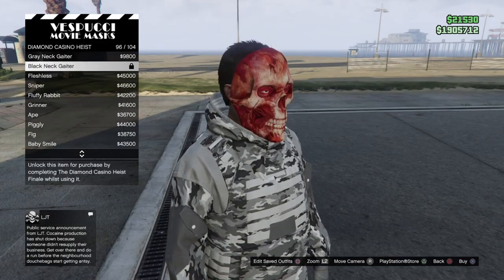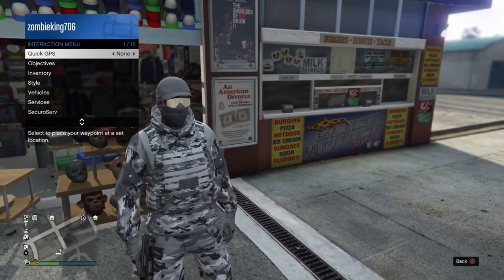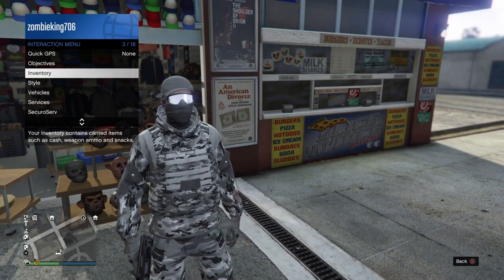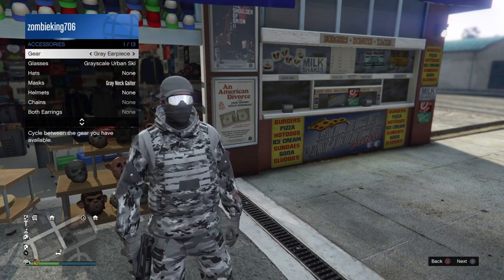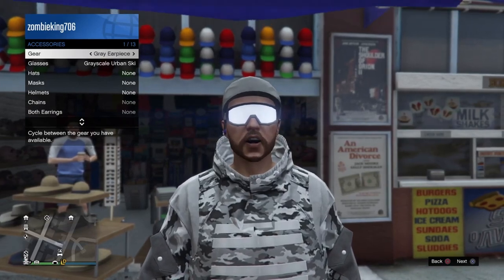Once you've arrived at the mask shop, open up the menu and go down to Diamond Casino Heist. Find the gray neck gator and go ahead and purchase that. Then open up your Interaction Menu, head down to Style, then Accessories, and on your earpiece go ahead and take it off or change it — notice how it removes our mask, that's what we want.